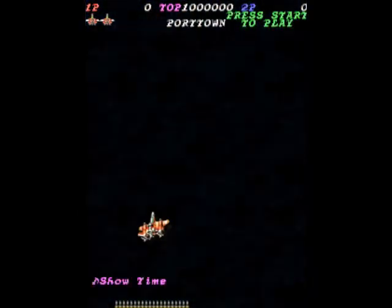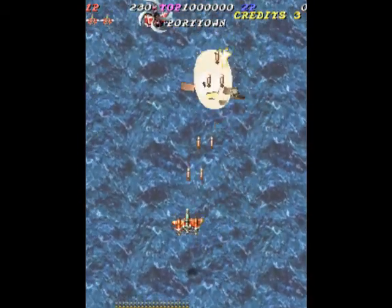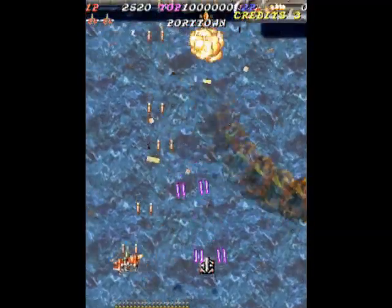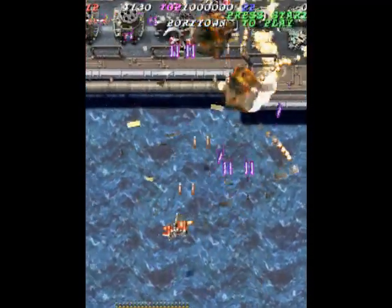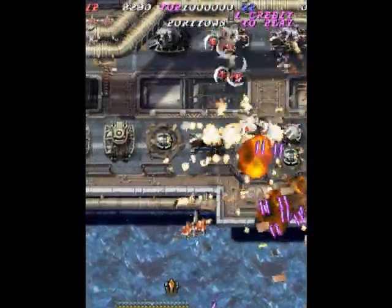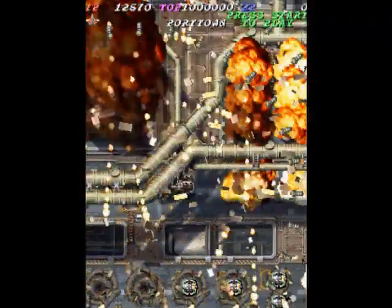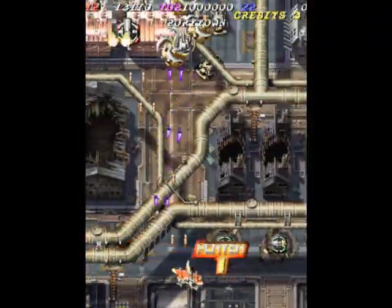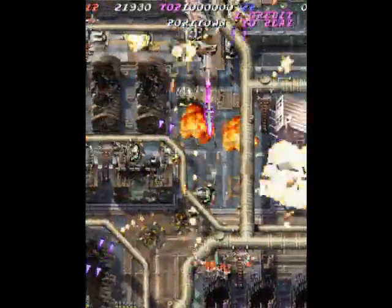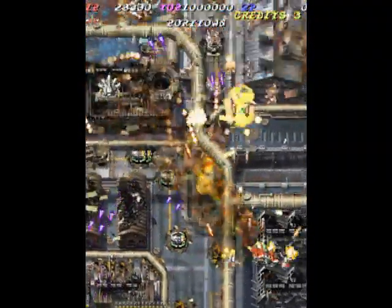They've always got all this manga-style artwork associated with their games. I think it just appeals to the Japanese market. But as you can see, it's just pretty mental - look at the amount of debris flying about. Good thing is they've made the bullets purple so you can easily see what you're trying to avoid, and basically everything else is just debris flying about.